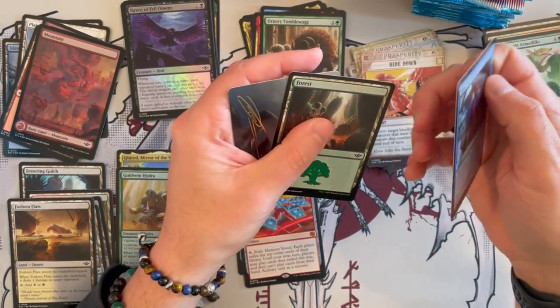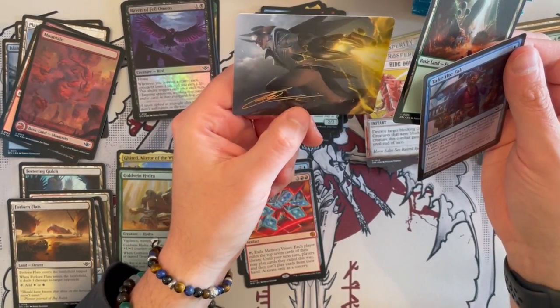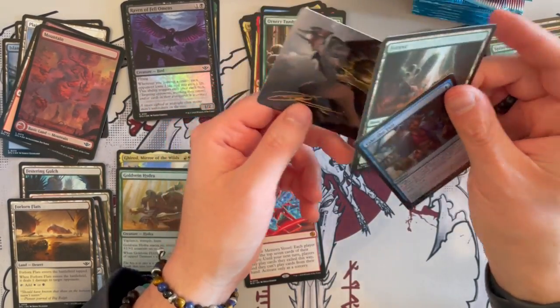Take the Fall foil, a Forest, and then — this is very nice — an alternate art Ruthless Lawbringer. Very beautiful, very beautiful.